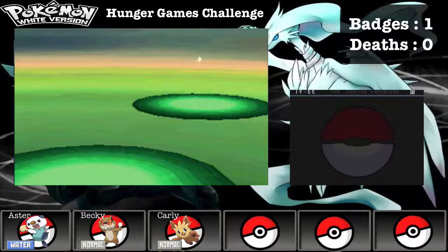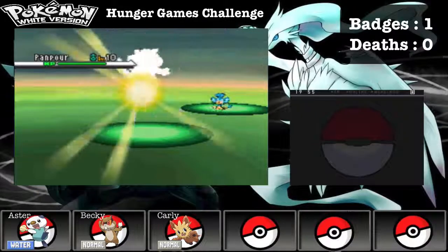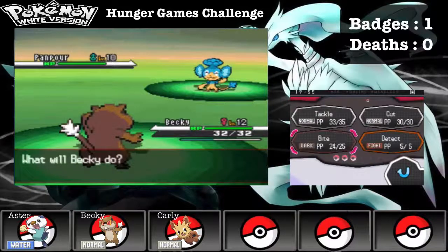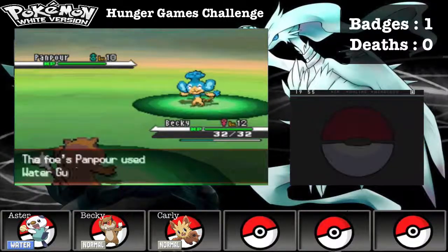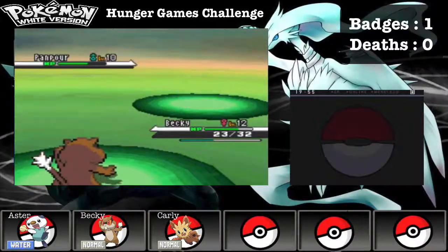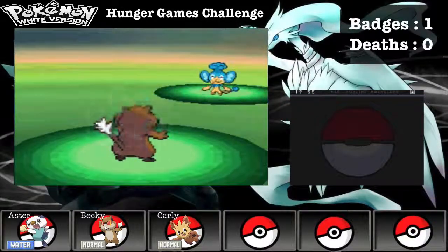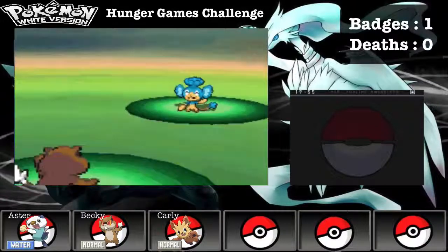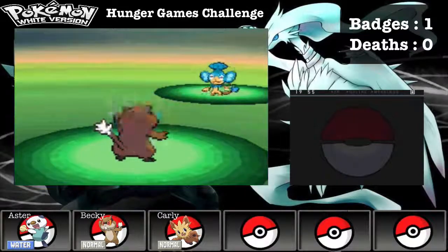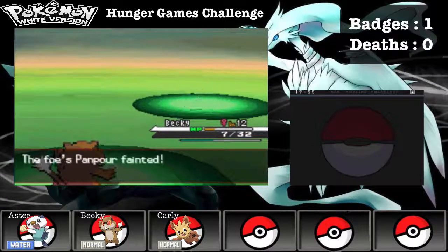Preschooler Dojo, Hand Puller. There's someone who has a Pansage — is it the girl next to him? Use Bite. Oh no, it's faster than me. Use Water Gun. Bite doesn't have an effect on it. I should be able to survive this. I defeated the Panpour.